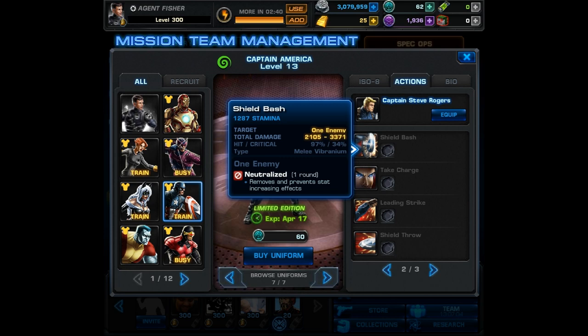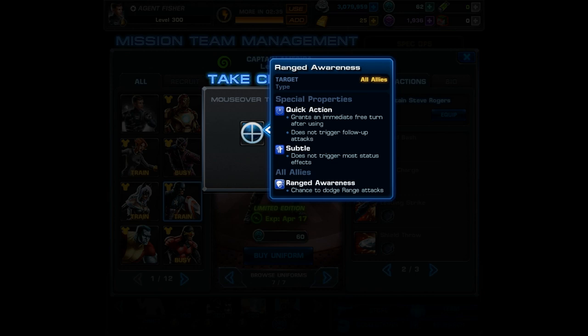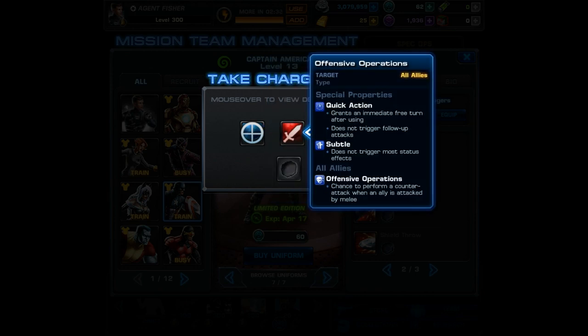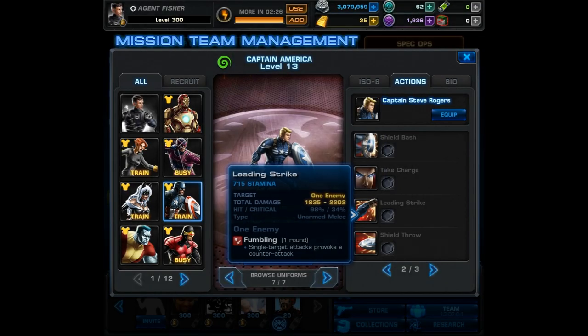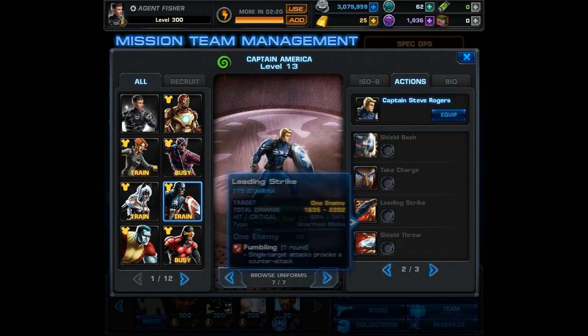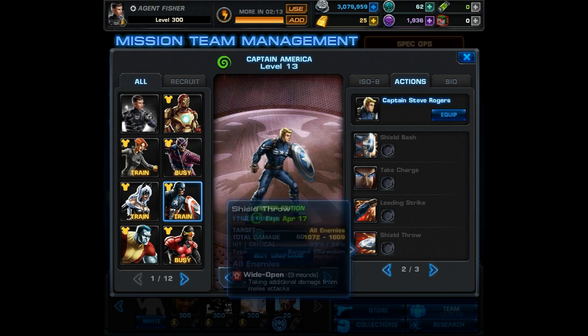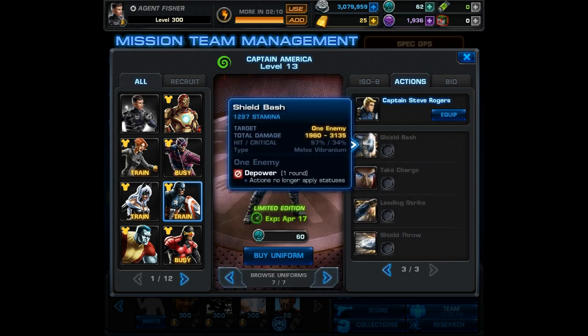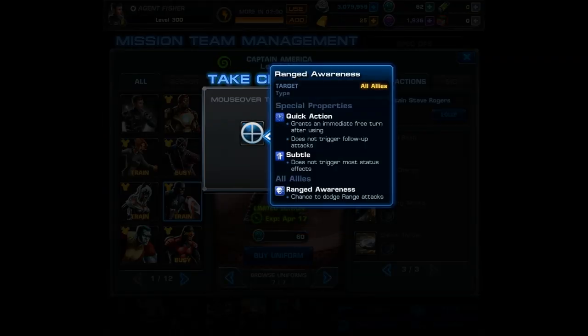Moving on to the second page for the offensive operations stance: shield bash will cause neutralized, which removes and prevents stat-increasing effects. The multi-function remains the same. Leading strike causes fumbling, and shield throw places wide open on all enemies. The last page is for counter-intelligence, where shield bash causes depower — so actions no longer apply statuses. I have to say counter-intelligence is pretty awesome, and I really love these new alternates because they give you a ton of options.